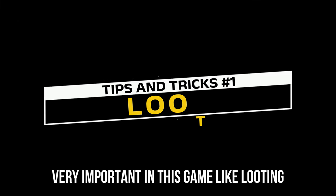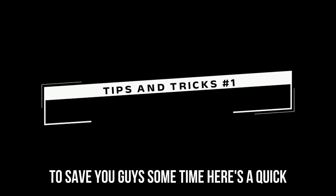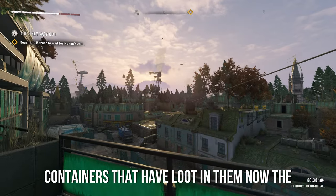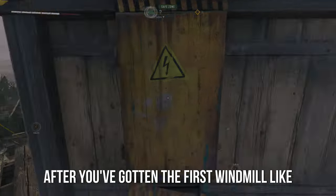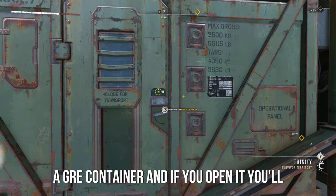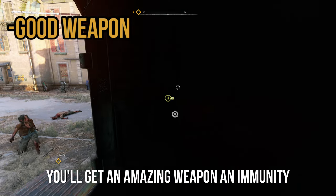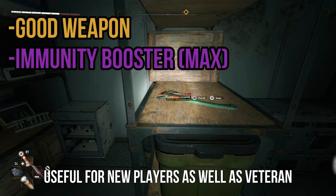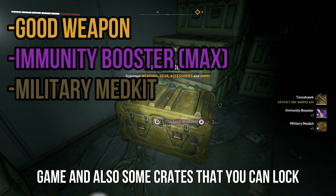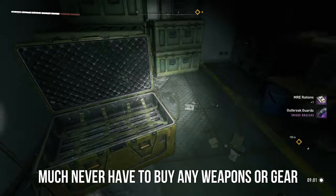Loot is very important in this game, but looting can be very tedious and time-consuming. To save you guys some time, here's a quick tip: around the entirety of Villador, there are GRE containers that have loot in them. The first one you'll most likely spot is after you've gotten the first windmill. Right when you get that windmill and head on down, you can find a GRE container. If you open it, you'll usually get an artifact weapon, an immunity booster, a military med kit — which is pretty hard to come by at the beginning of the game — and also some crates you can lockpick for good gear. You pretty much never have to buy any weapons or gear from the store.